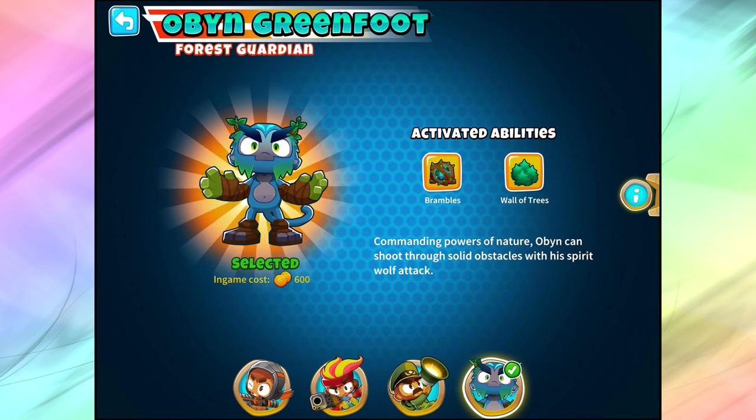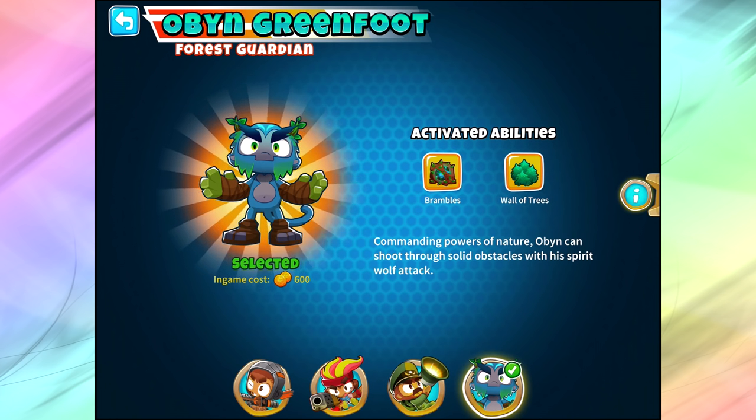Hello and welcome. It's Chris here and today we're talking about Oban Greenfoot, the Forest Guardian. We're going to do a full review for this hero because he is weird — he doesn't make sense, he's confusing in a lot of ways, his abilities are really goofy. I want to make sure you guys understand how to use Oban Greenfoot to the best of his ability so you can actually succeed if you decide to use this guy.